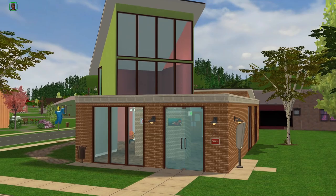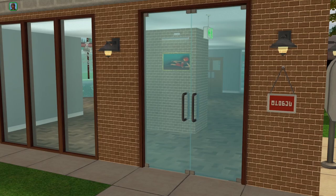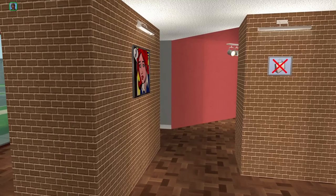Alright, so welcome to Gallery de Barnet, which is James' art gallery where he sells not only his own art but other art that's in the game — I like to think it's from other artists. Later on, other sims can sell their art to him and then he can sell it here. This is the inside — it's pretty small and cramped, but I like to start most of my businesses somewhat small. So we have some art on the wall.